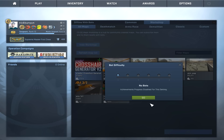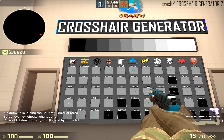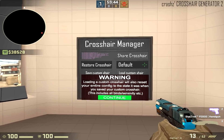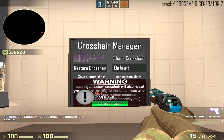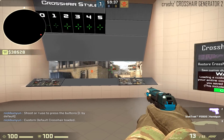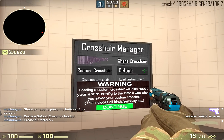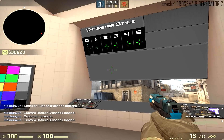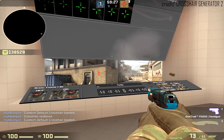I usually load in with no bots. You're going to have a lot of options for crosshairs, including the crosshairs of a lot of pros. There's one to the right — if you click on Default, that gives you the default crosshair. And if you ever want to go back to the original one you loaded in with, just click Restore Crosshair.